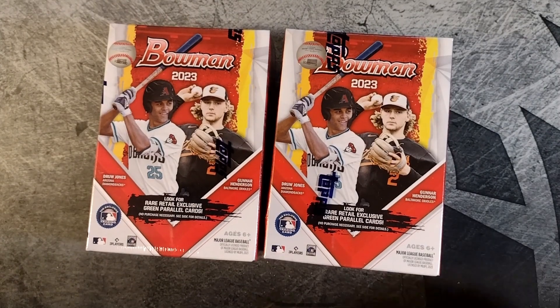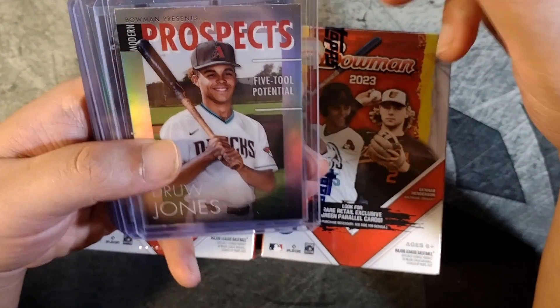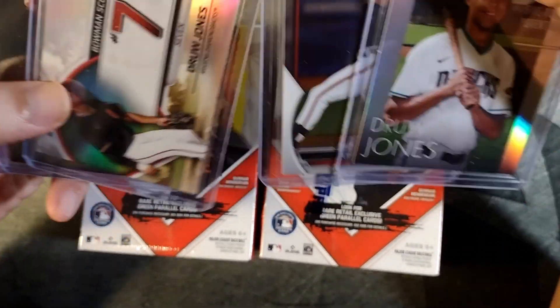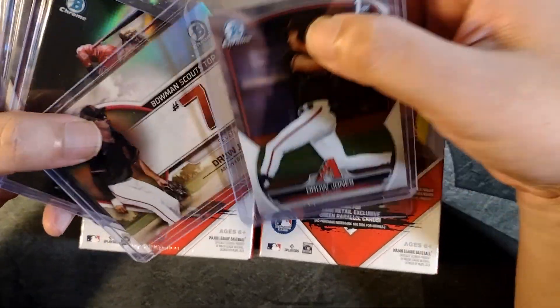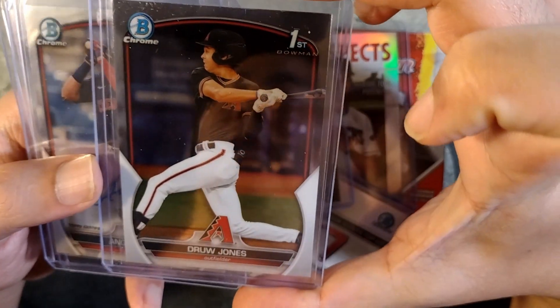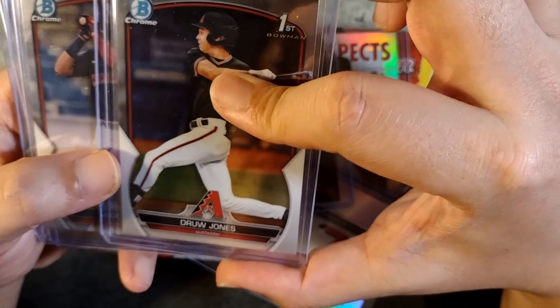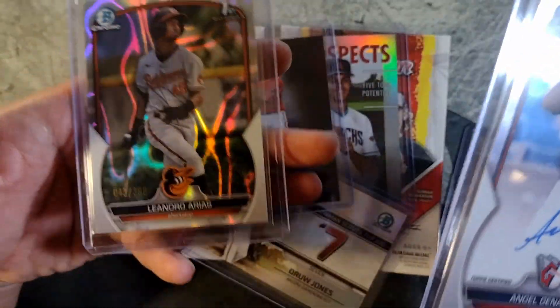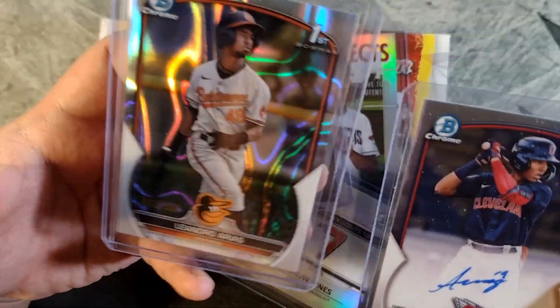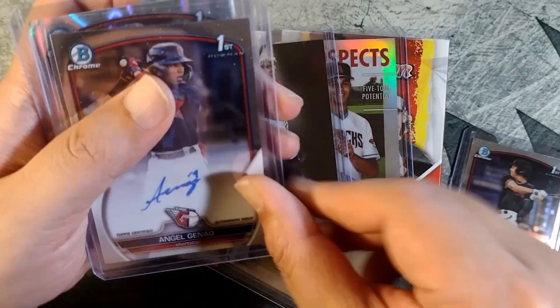Hello everyone, we're gonna do blasters five and six out of ten for Bowman 2023. I pulled a bunch of Drew Jones cards already — four of them, three inserts. I like this Bowman Spotlights, that's a cool insert, and the Bowman First Chrome, which is the card I was hoping to pull. Happy to hit that card for sure. I even got a little refractor action — lava refractors — and an autograph of Angel Janelle.